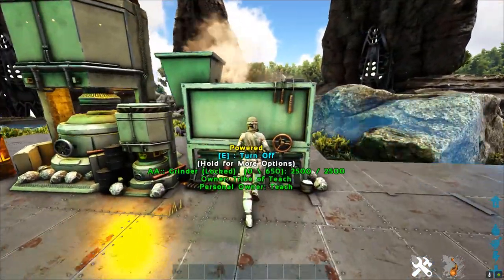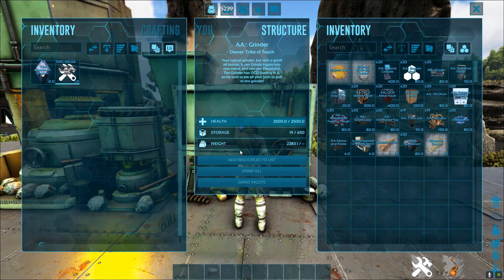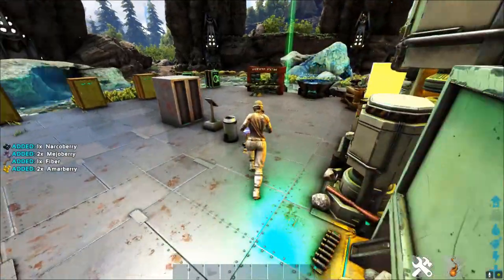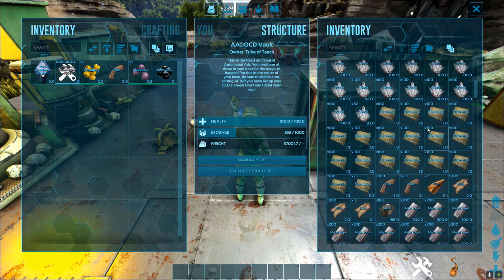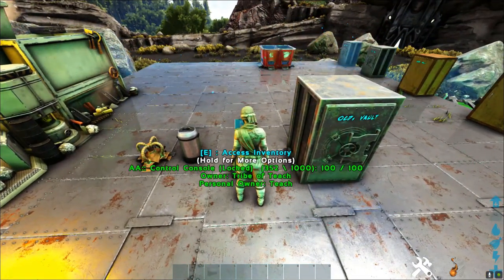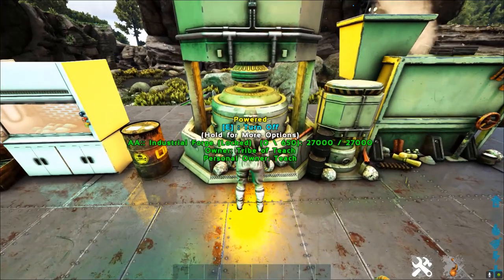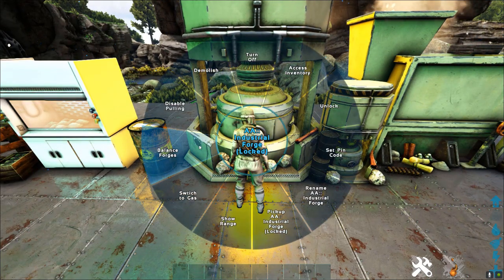I'm going to start by showing you something cool. I have this grinder right here - you can grind up ingots. All you have to do is grind and then automatically, because of this fancy little control console, it picks it all up and puts it over here. Normally this wouldn't be a big deal, but you can set your storage boxes, your chem station, all of that stuff to automatically pull this stuff and do what you need it to.